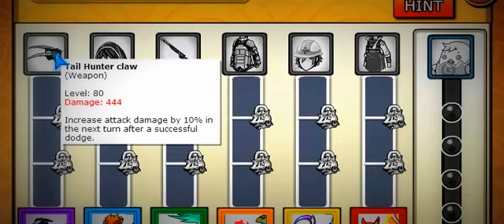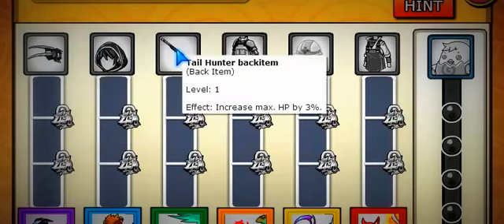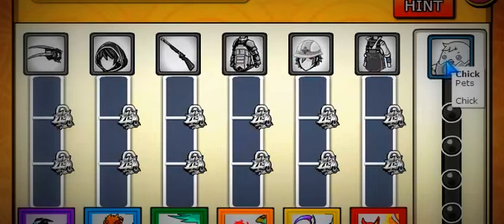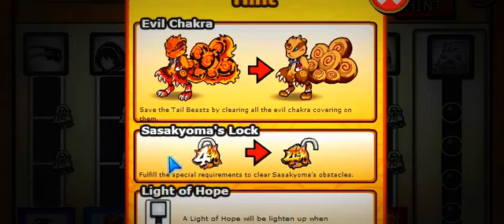So you've got a weapon, a hairstyle, a back item, a clothing, another hairstyle, another clothing, and a pet. So what exactly do we have to do here? Below you can just click on Hint — it says save the tailed beast by clearing the evil chakra covering on them.